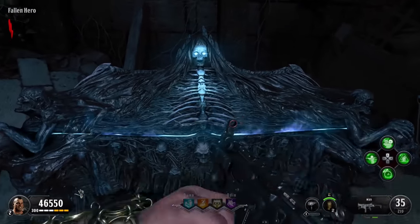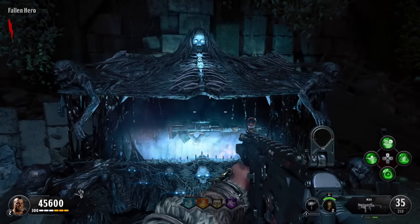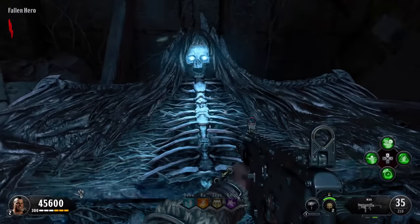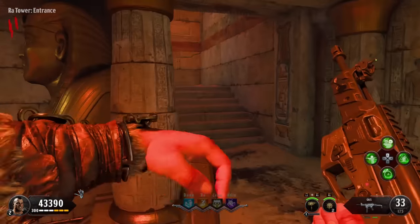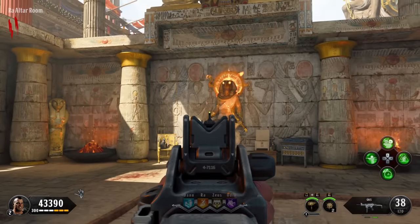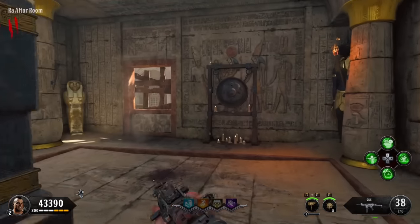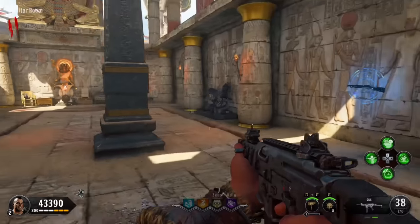To begin the Pack-a-Punch process, you need to go to one of the four god temples in the corners of the map. I'm gonna go to Ra first because it's the one that's most accessible from spawn. When you go to that temple, it can be any one — you don't have to do these in a particular order. Just go to the temple and hold square on the gong to summon a champion.